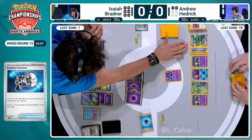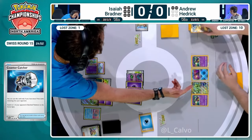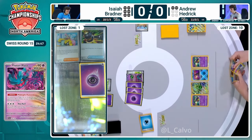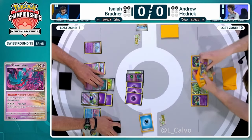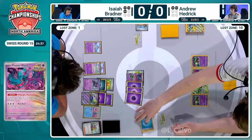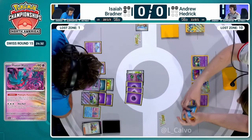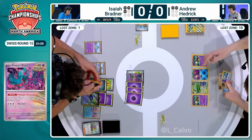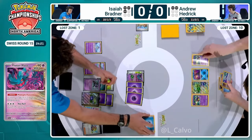We're going to get the KO with the Flutter Mane and get one free counter to throw onto Iron Thorns EX as well. After the Adrena Brain there was only one damage counter needed to take out the Iron Hands, so you take three prizes - you're still behind. Counter Catcher is still live, there's a second copy in your deck. Now it's basically going to Andrew - have you got something with which to respond? If he does, this game could still be finishing pretty quickly, but if Andrew doesn't respond quickly here, Isaiah could actually start running away with this again.